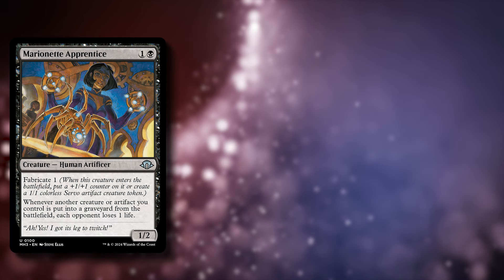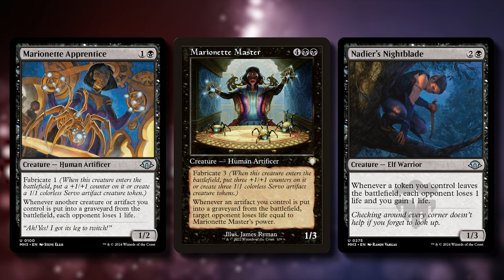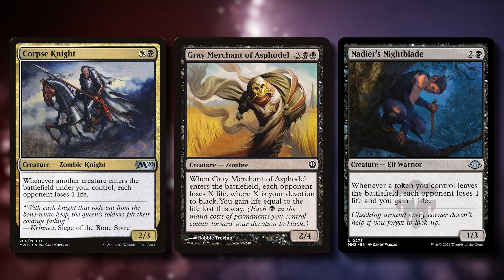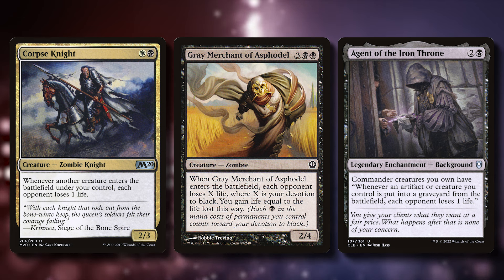Now to the win conditions. Unlike Azorius Blink decks, I found winning with Chill Gengar to be much easier. You could include some Aristocrat cards, such as the new Marionette Apprentice, Marionette Master, and Nadir's Nightblade that chip away at opponents' life totals as you sac creatures and or blood. Corpse Knight does a great job of pinging everyone when you reanimate your board, while everyone's favorite, Grey Merchant of Asphodel or Gary, should easily be able to close out the game after being looped just a few times. And finally, Agent of the Iron Throne is an enchantment that can help drain out the table — the only downside is you need your commander in play for this to work, but I think it's absolutely worth including despite that downside.